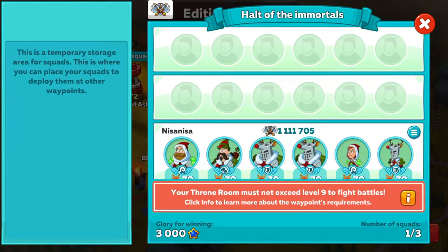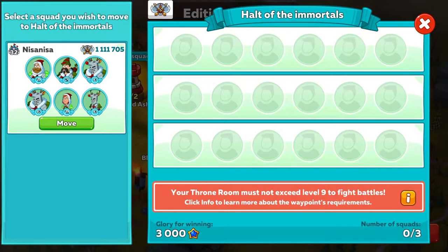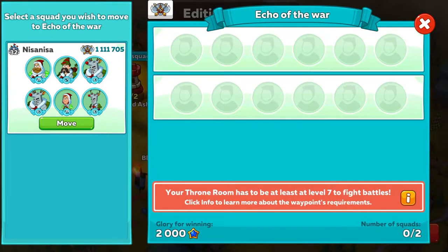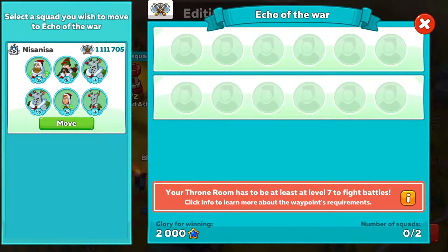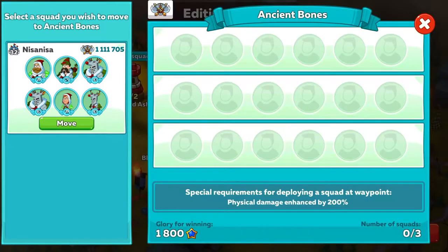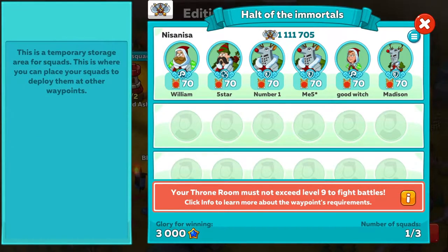I can withdraw from a waypoint and put them anywhere I want. There are level restrictions — your throne room has to be at least level 7 to fight battles. Here's one: physical damage enhanced by 200% — there are a couple mages in there, so that's not very advantageous unless they're healing or res mages. I can move you, but I can't change the type or number in the squad.